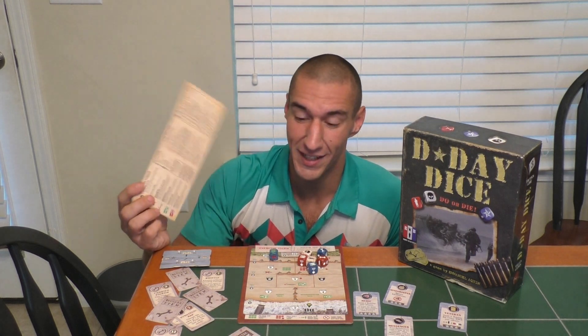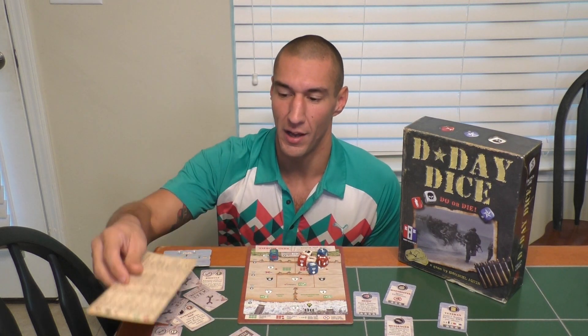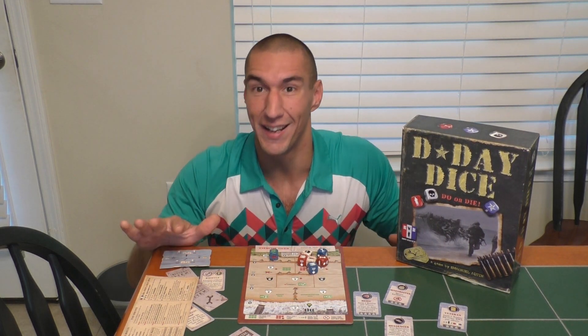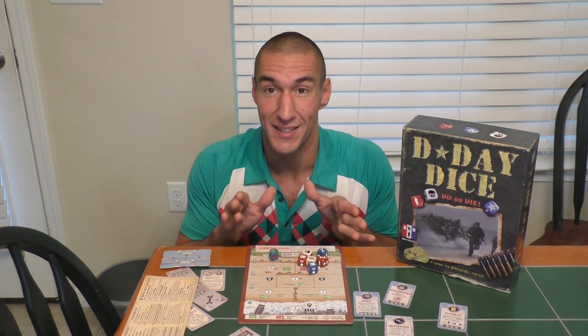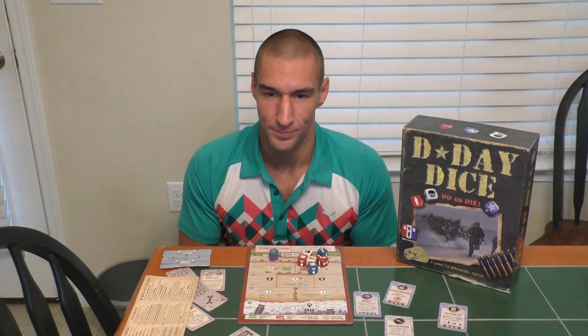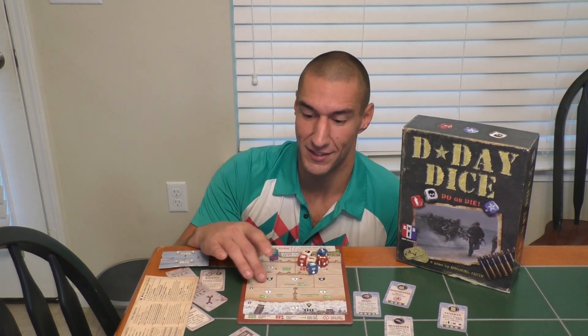The rulebook is good — I had no problem learning the game through it. But what's really good is this player reference sheet. They did an excellent job — all the information you need right here on a small thing to put on your table. Table space: this game is pretty good. Once you know what all the items and specialists are, you don't have to have them laid out in front of you. You can just have them in a little stack and flip through to find what you want. Table space takes up a very small area. Next pro: theme. I really thought they did a good job melding the mechanics into the theme.